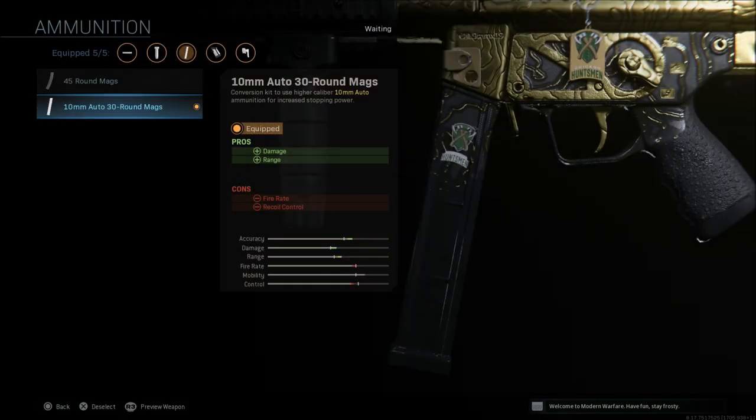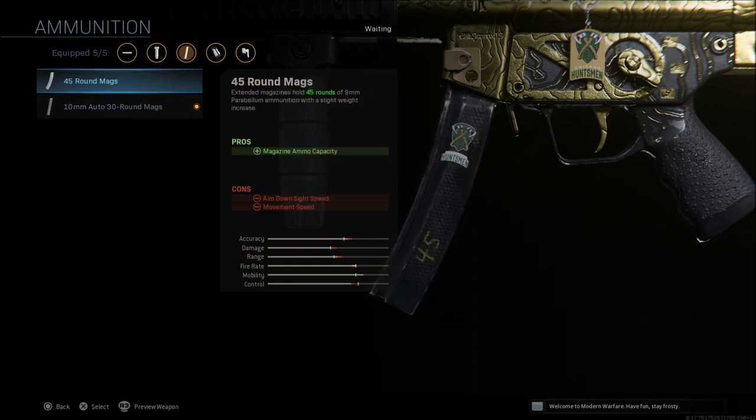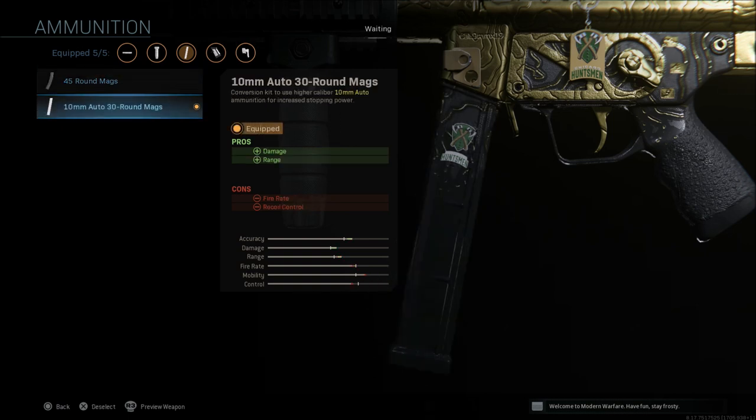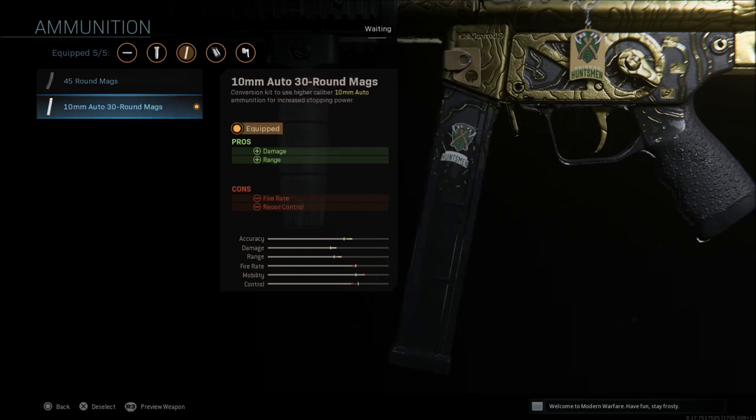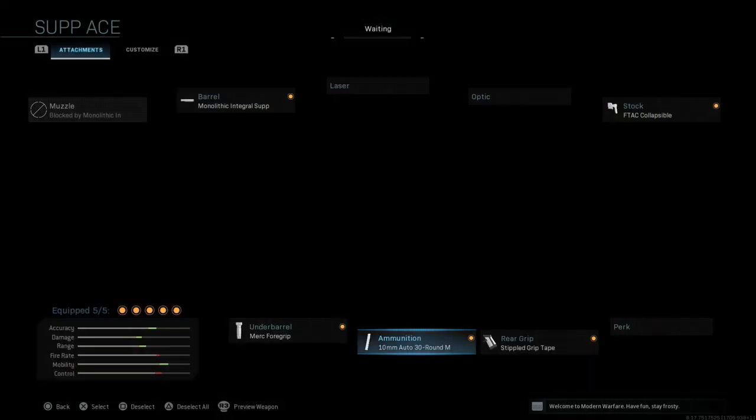Next I'm going with the 10 millimeter rounds, which give damage range with cons of fire rate and recoil control. These are not necessarily a must. If you are accurate, hitting upper body and headshots, the 10 millimeter rounds will show a difference in damage over the 45 round mag. But if you're not that accurate, don't feel like you have to run the 10 millimeter rounds — 45s are really good. If you're hitting your shots, 10 millimeter rounds make a difference; if you're starting to miss, the 45 round mags will be just as good.